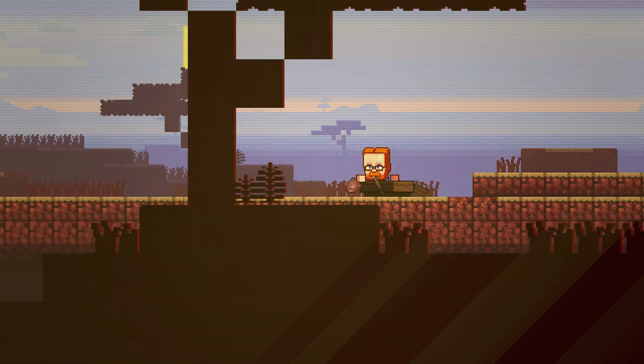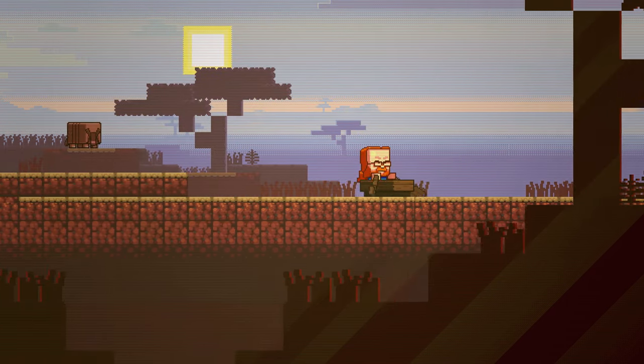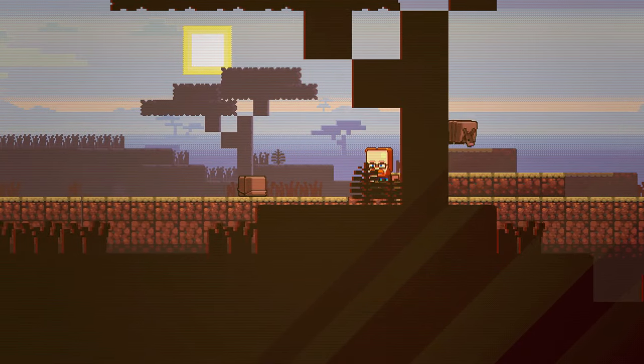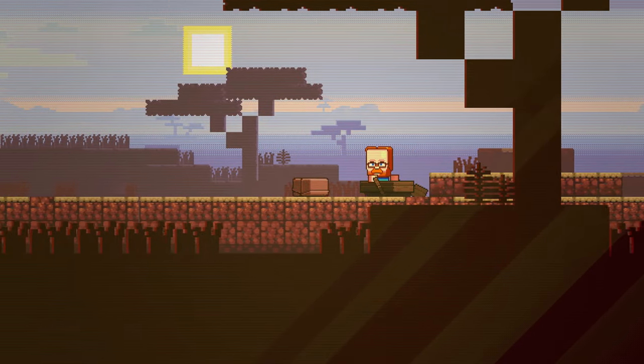The armadillo drops scute, which can be used to craft armor for your wolf. This will give your favorite four-legged friend some extra defense against hostile mobs.